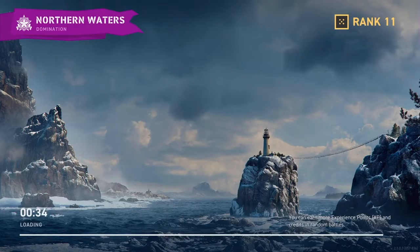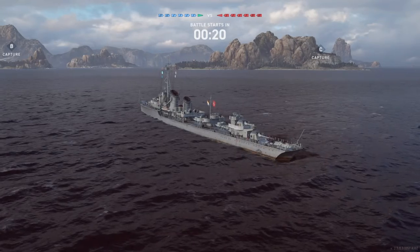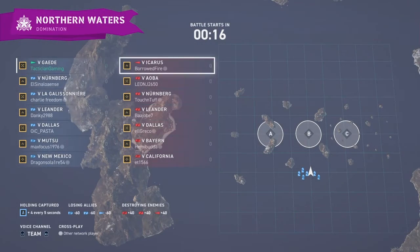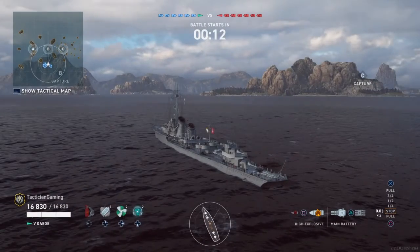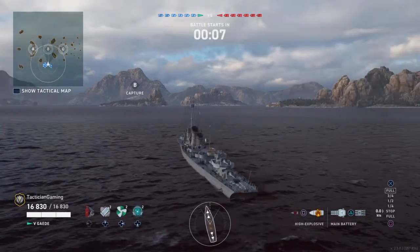First off, we have Northern Waters, which is an interesting map, in Domination. Not my favorite map, but it will work with Gade. Gade's got some pretty unique playstyles, mainly because she's a German destroyer. I'm probably going to try to push B, then move to C, and see how that goes after.